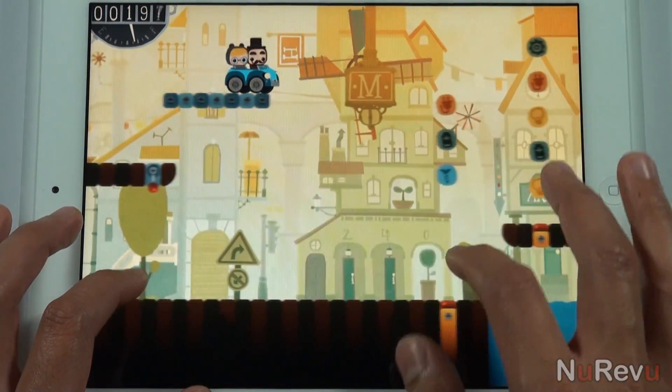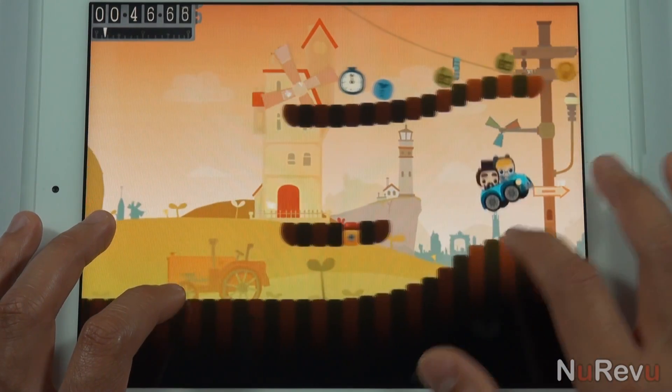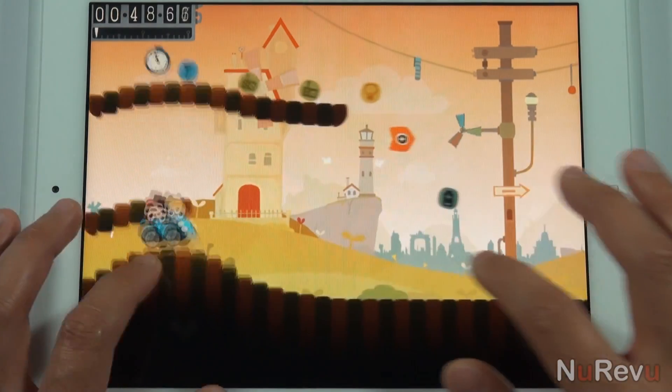Bumpy Road is a unique game that is very artfully done, kind of like Little Big Planet in a way. You'll control a little car by using your fingers to manipulate the ground with tap and slide gestures.